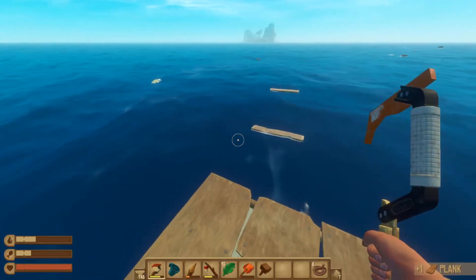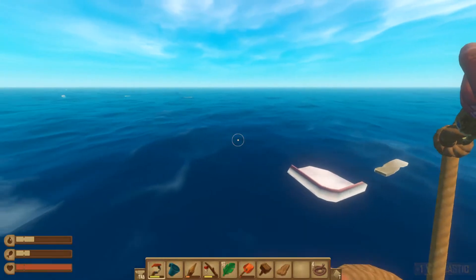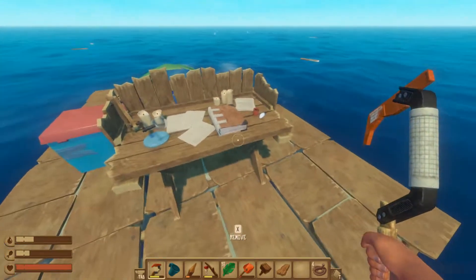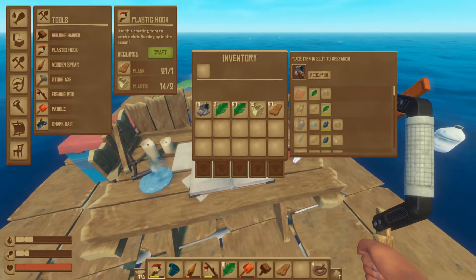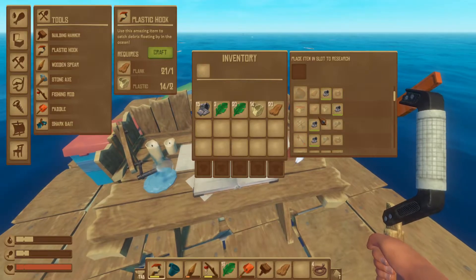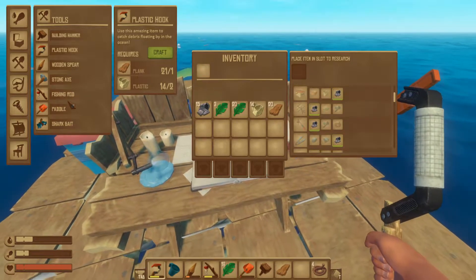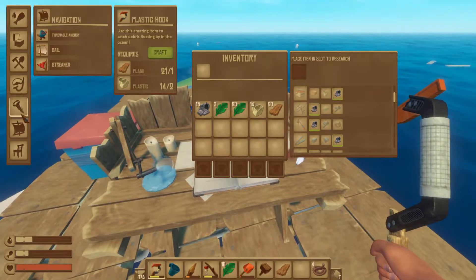The barrels are like the one thing that you have to look forward to seeing. Plastic — I don't do too bad. Scrap, scrap hook, build hammer.